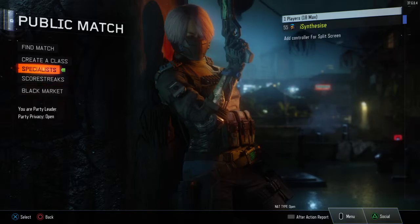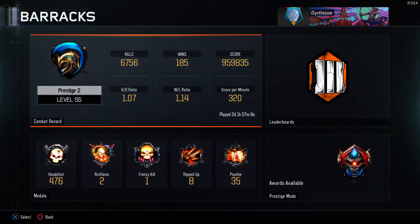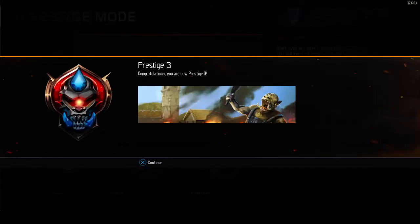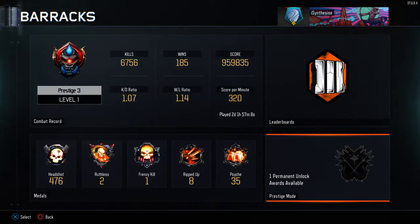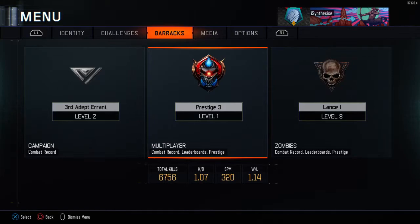But let's get into it. So basically we're going to Prestige — Prestige 2 to Prestige 3 — there we go, we're now Prestige 3. It's pretty anti-climactic actually; you spend your whole time getting to 55 and then just two buttons and you're back at level 1 again.